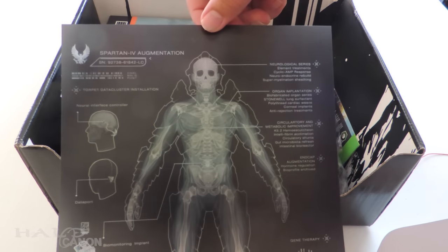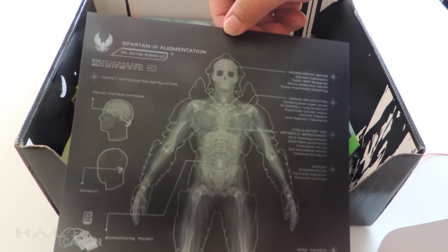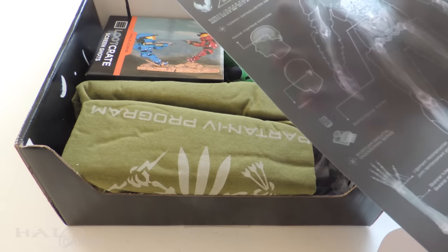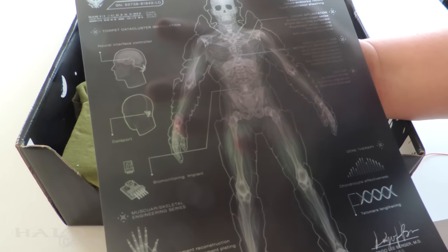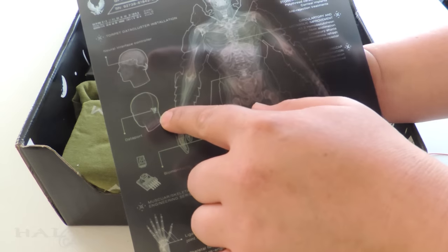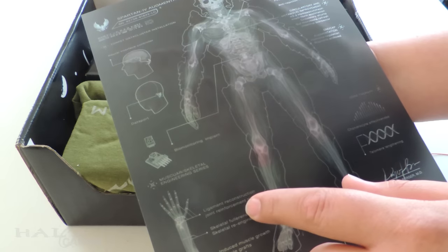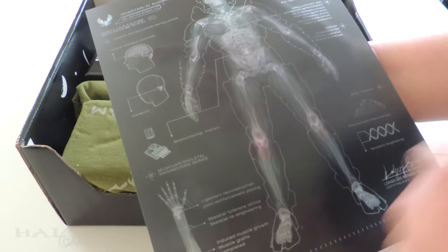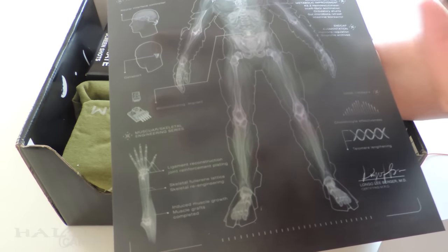Oh, this is really cool — Spartan 4 augmentation details. You can kind of see it's a little translucent; it's basically almost exactly like an x-ray. The armor is actually Helioskrill, I just noticed. So we have: interface controller, data port on the back, biomonitor, reconstruction joint plating, skeletal lattice reengineering — making everything reinforced with muscle growth to make them stronger.